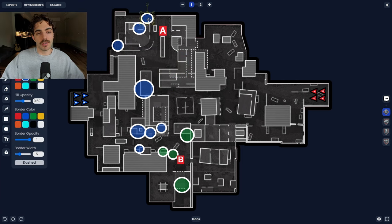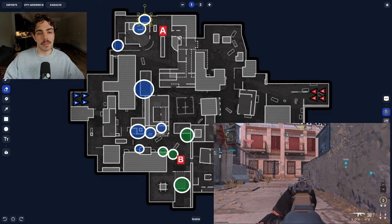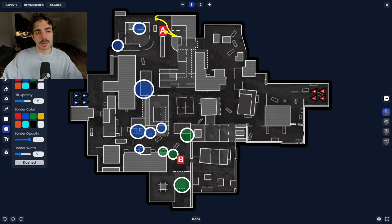Another angle that might catch people off guard is right outside side diner, using it while prone. While they're coming out of ticket or pushing toward the A site for diner control, you can catch people off guard — especially someone who isn't the planter. If they send someone to plant and someone back alley to push diner, you can get a free kill and possibly a two-piece. I'd call this a medium-aggression spot since you can back up into back alley or diner afterward, unlike some of the fully committed green positions.